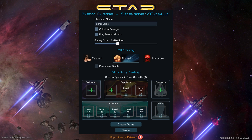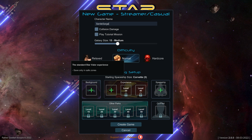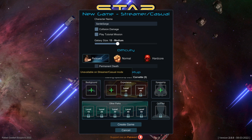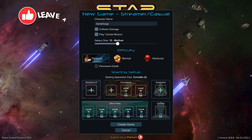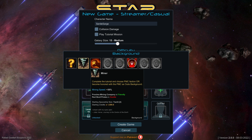Character name — let's go with 'Old Faithful.' We're not going to do collision damage or the tutorial mission. I'm going to put this on 'Relaxed' — that's for casual players, save anywhere, weaker enemies, 50 cargo space. I would normally go Normal, but we'll do Relaxed. And if you want me to do a series, get this to 20 likes in the first three days and we'll move forward.